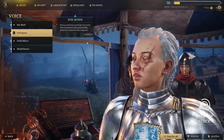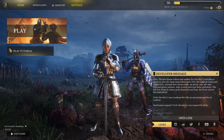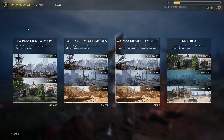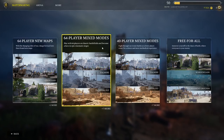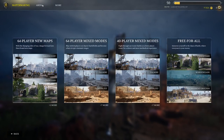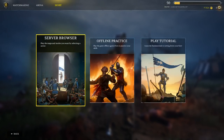Another thing that the content patch brought to the game is a UI overhaul. The whole menu navigation got cleaner and prettier. Matchmaking now lets you choose between a 64 player queue with new maps only, 64 player mixed mode with all maps, 40 player mixed mode with all maps, and free for all. Then there is the separate 3v3 arena mode queue and the server browser for PC lobbies.